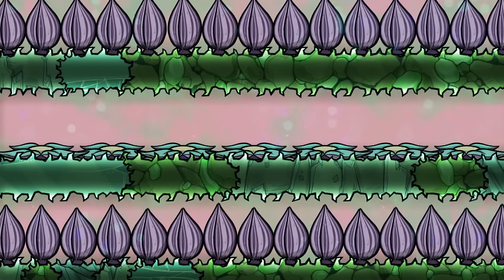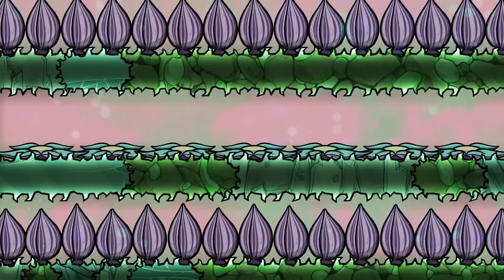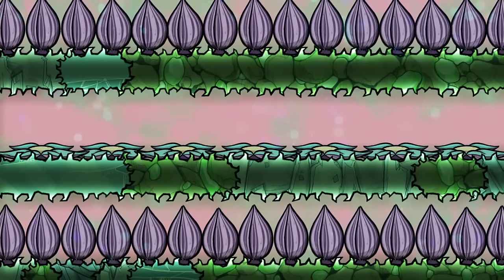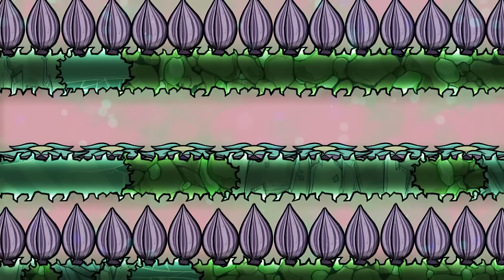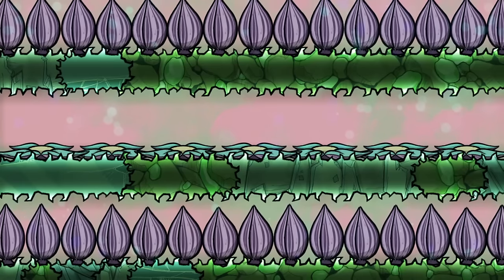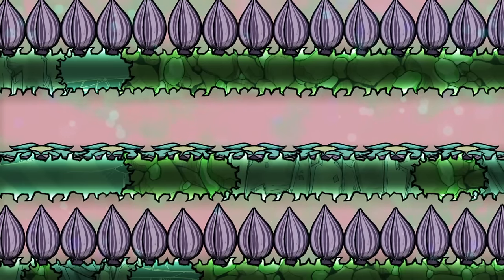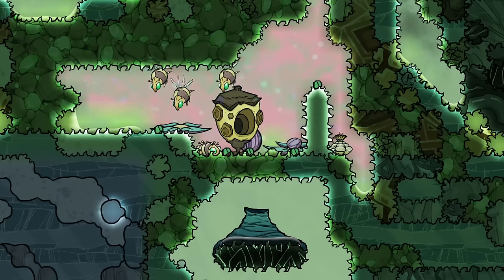Hi everyone and welcome to this plant tutorial bite for Oxygen Not Included. As always, make sure to check out the plants tutorial bite if you haven't already for an overview of the plant mechanics. This plant tutorial bite is all about Saturn Critter Traps, a strange and unique plant only found in the Spaced Out DLC. They are naturally found in cold radioactive biomes that are themselves only found in the Spaced Out DLC.